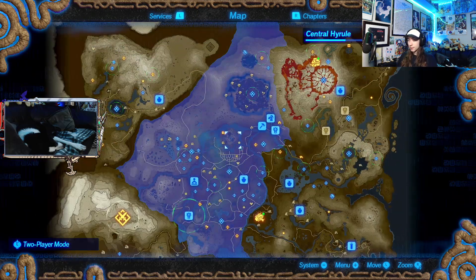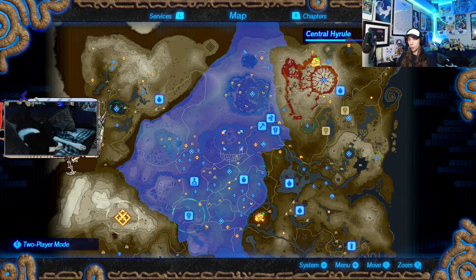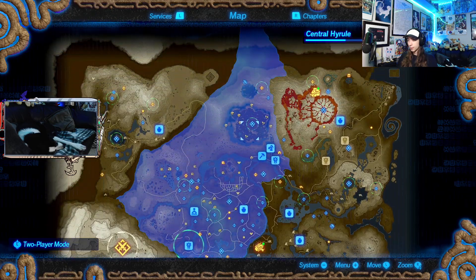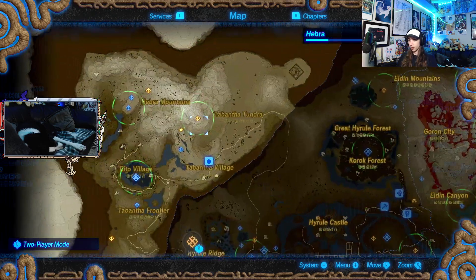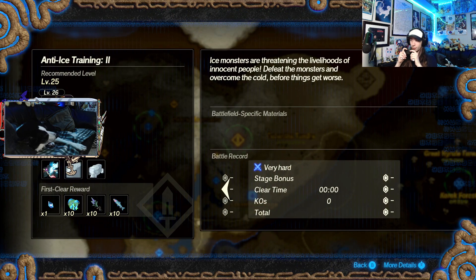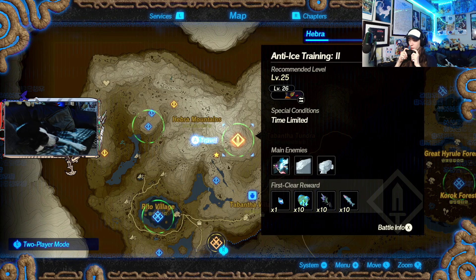It seems like there are a whole bunch more orange ones lighting up with stuff that I can use - that's the tracker for stuff I'm currently tracking. I need those chill shrooms apparently. The first clear reward is anti-ice training too.